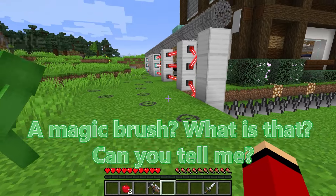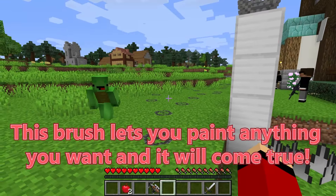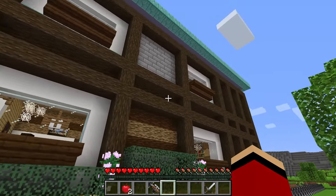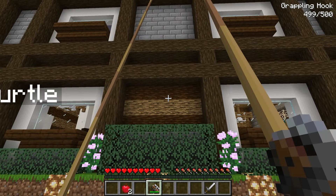A magic brush? What is that? Can you tell me? Yes, of course, Mikey. This brush lets you paint anything you want and it will come true. So with this, we can really paint whatever we want and prank however we want. Whoa, really? That sounds really, really cool. Let's do it.